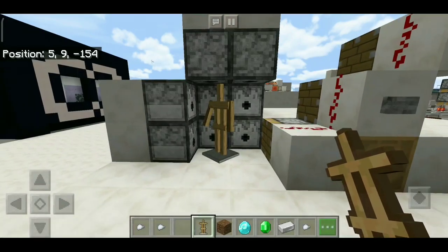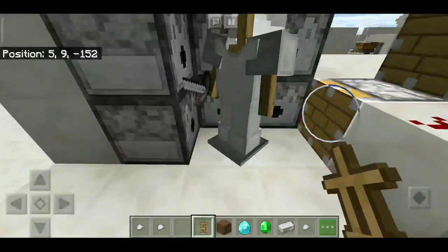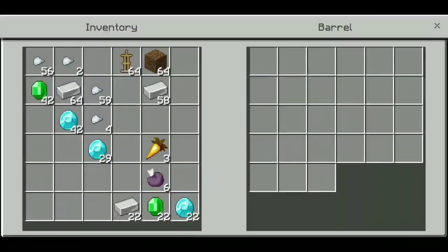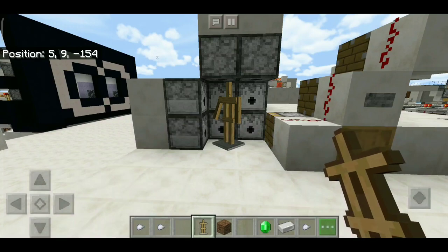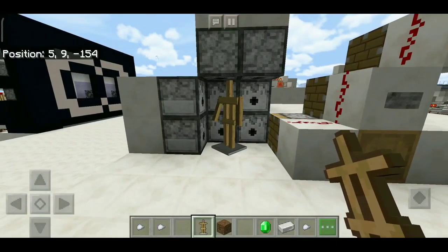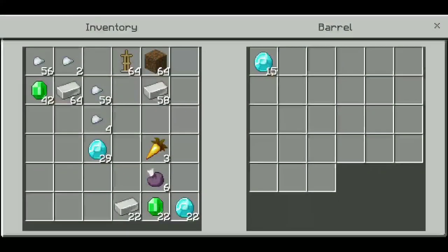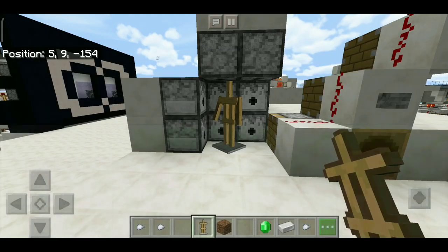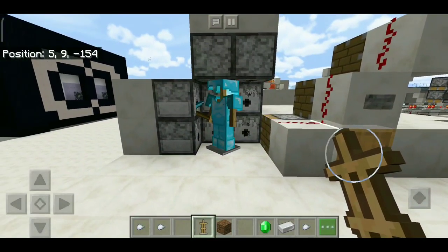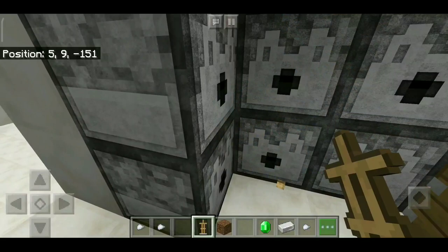With 42 iron, the machine gives you iron armor with a sword. And lastly, if you give it 42 diamonds, you get diamond armor with a pickaxe.